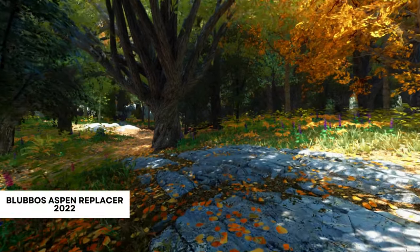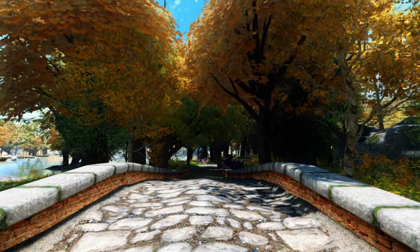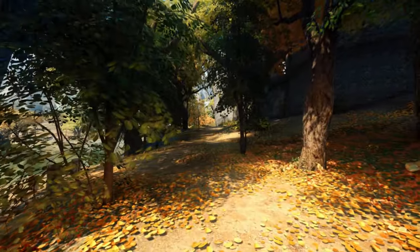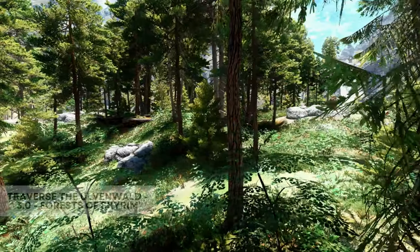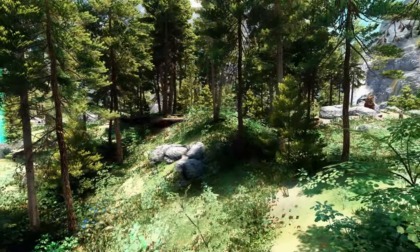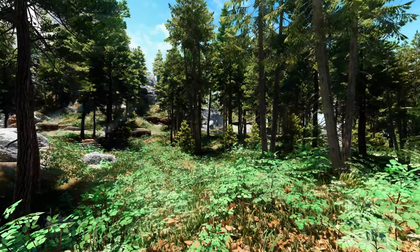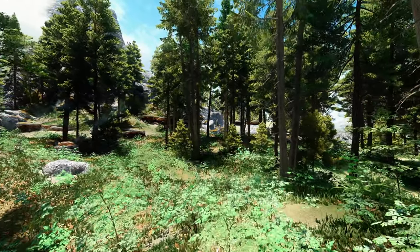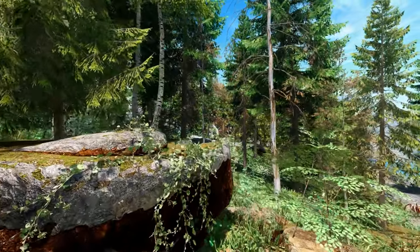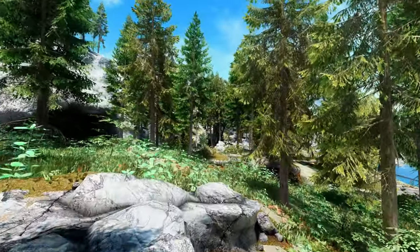Next we have Blubbo's Aspen Replacer, which will replace all the trees in the Rift with a beautiful dense forest. The density of these tree mods is what I love — it really makes you feel like you are in a forest and all the tree models and textures look incredible. For pine trees used in Falkreath, Whiterun and the snowy areas, I use Traverse the Ulvenwald 3.0 Forests of Skyrim. This is a beautiful tree mod that produces incredibly realistic looking forests and trees alike, and the newer version also features new species of trees so the forests look more varied and immersive. This mod is a full overhaul for all the trees in Skyrim, so if you don't want to use Blubbo's, you can use this as your single tree overhaul.